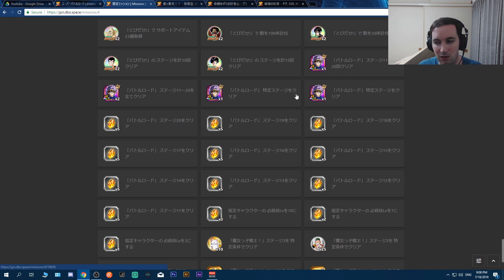Now for the missions - we are getting a new LR. The way the missions work is just like with the LR Gohan originally: beat all super stages to get one Gohan, beat all extreme stages for one Gohan, beat every stage to get two, and then beat a combination of stages totaling 20 times for one more. For this Goku, you need to beat stages 11 through 20 a total of 20 times in any combination to get one Goku, and beat all of stages 11 to 20 to get two.